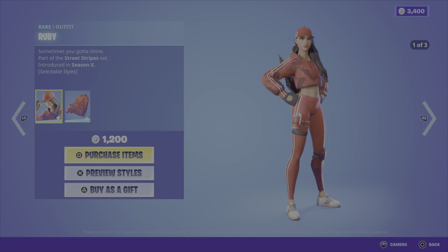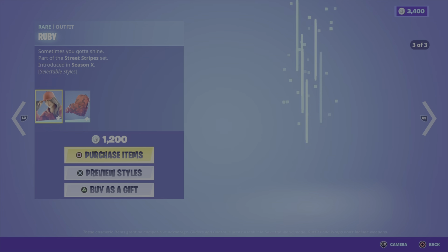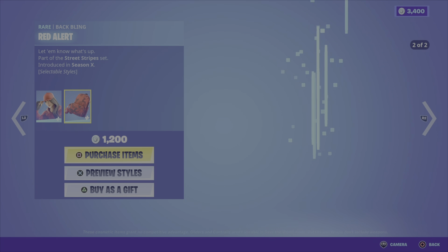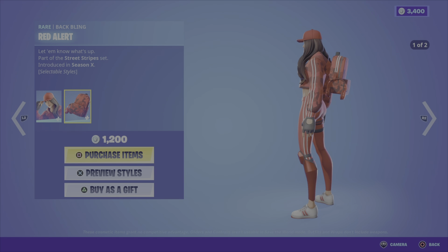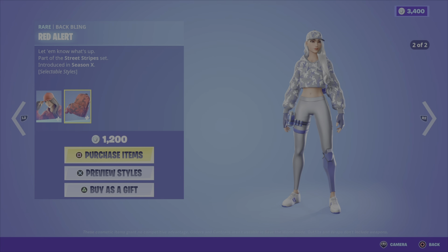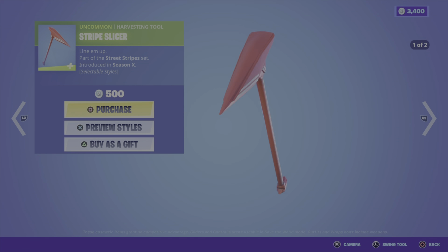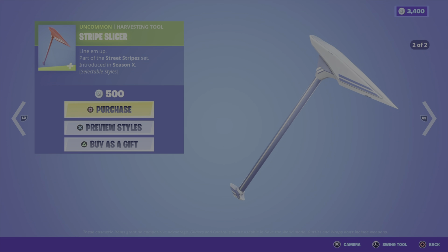Ruby's back in the house — this is one of my favorite outfits as well. Ruby's from the Street Stripes set, Season 10, and she has three different styles. She also has the Red Alert Back Bling, which has two different styles. I really like the back bling and the outfit — the sporty backpack goes well with her sporty outfits. 1,200 V-Bucks for the bundle is pretty sweet. Then we have the Stripe Slicer pickaxe from Season 10, which would go well with your Ruby outfit. It's got those two styles just like the back bling, and it's 500 V-Bucks.